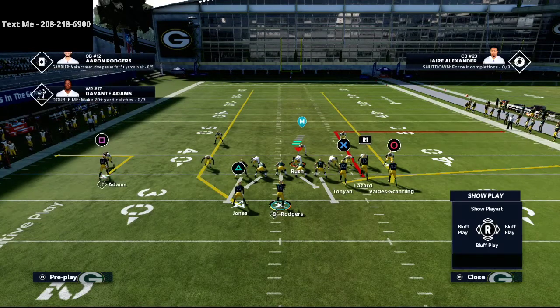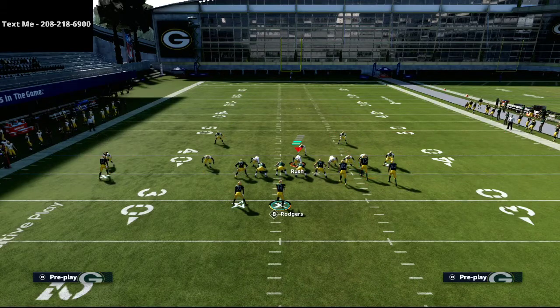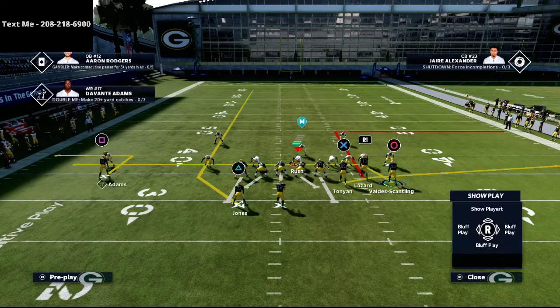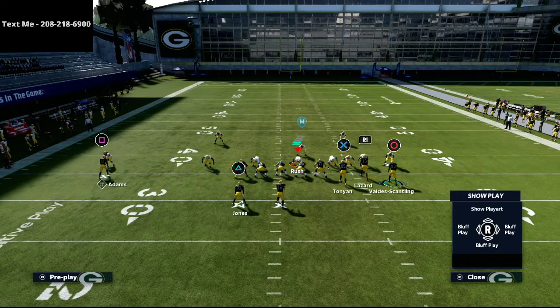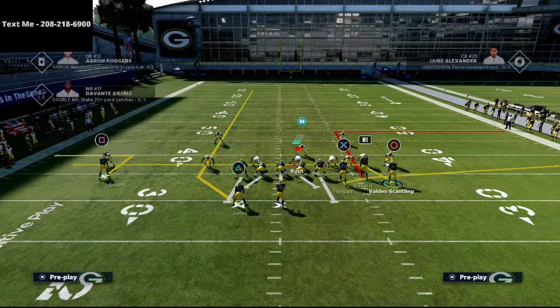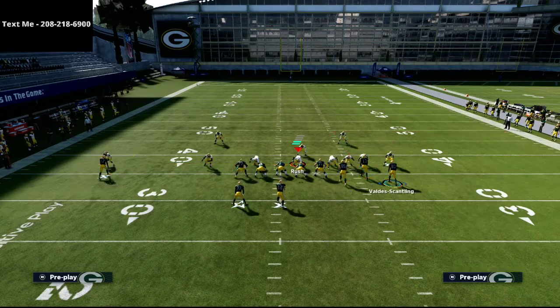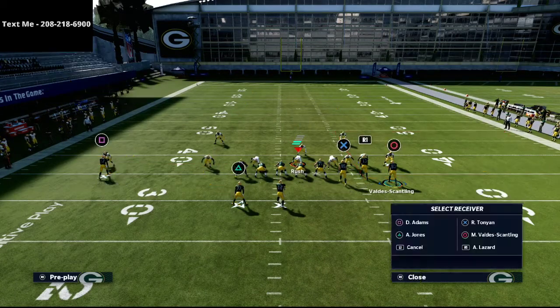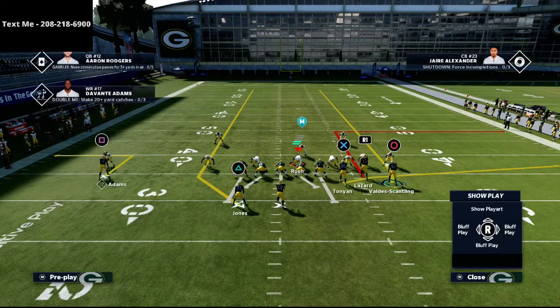Our square receiver is going to go on a curl or an out route — either way is up to you. The last thing we're going to do is take that circle receiver, Valdez Scantling, and place him on a drag route, motioning him from right to left. You don't have to do that — you can leave him on his vertical route. But if you think there might be some match coverage, putting him on that motion drag will actually help against match coverage.